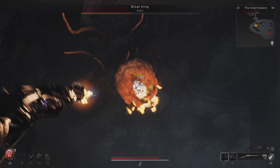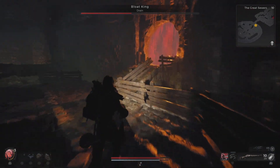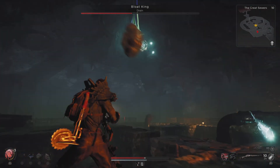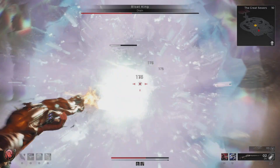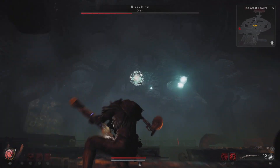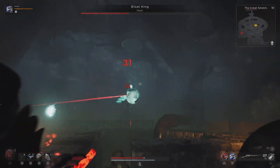You just run to the side and you will avoid it no problem. As you damage the Blood King, he will start producing more than one encased orb. One of them is a dummy and does not contain the actual orb, and the other one is the orb you want to damage. The orbs it fires — the floating orbs that come towards you — are little explosives, but can be detonated beforehand to avoid having to dodge them.